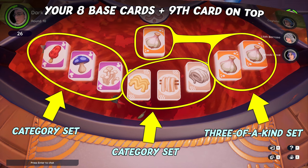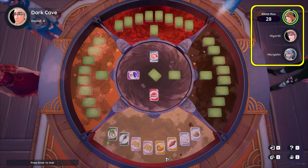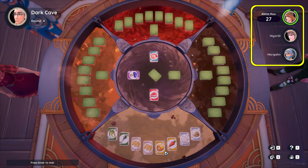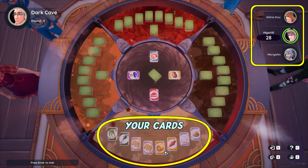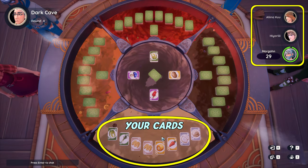Now, how do you play? Who gets the first turn is random, and each player has up to 30 seconds to make their move. Each player starts with eight cards. Take a good look at what you have and what could potentially create a set.